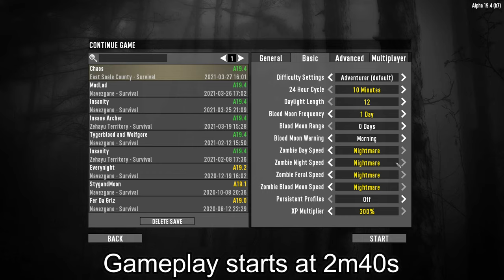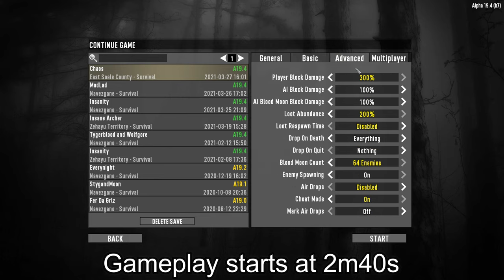The XP multiplier is turned up to 300, which is going to boost our game stage really quickly and make the hordes get big very fast. Under the Advanced tab, player block damage is turned up to 300, and loot abundance is also turned up to 200 — the max — so we should be getting twice as much loot. Loot respawn is disabled because I want the series to end with 'we've looted everything in this town.' The blood moon count is 64 enemies max, meaning 64 zombies can be loaded in at any given time on a horde night.